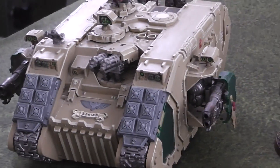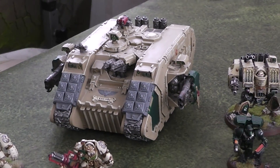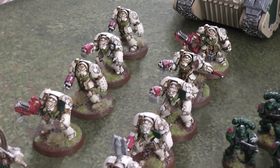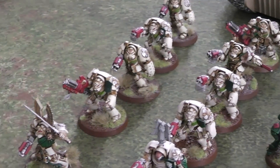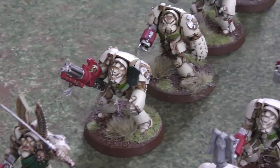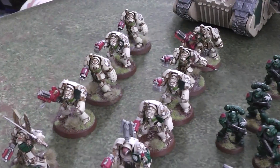Over here we've got my Deathwing. So there's the Deathwing land raider — I think it's a Redeemer — and then you've got two units of Deathwing terminators. Each of them fairly basic; they've got storm bolters and assault cannons as well.